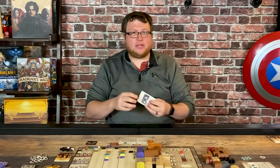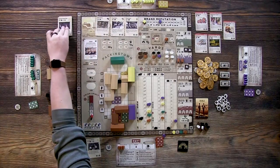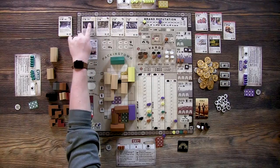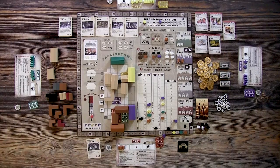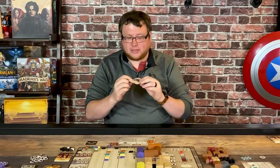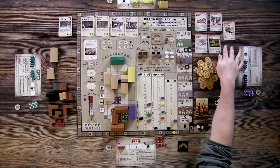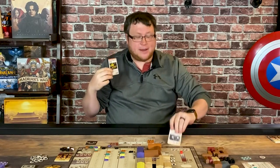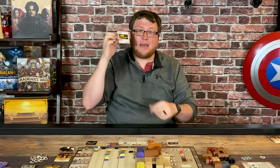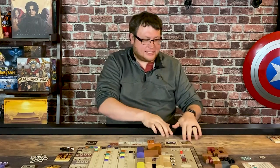Buildings not only give you points, they can give you special abilities as well. You slide all of them down and new buildings come out every time, and you can see the different shapes required and what's coming so you can plan ahead. At the bottom of each card is a specialization symbol. There are five specialization cards set out showing what you need — for example, fresh pork sausage requires two sausage or pork buildings. If this were my second pork building, I could immediately claim that specialization card for added value, points, and a tableau addition.